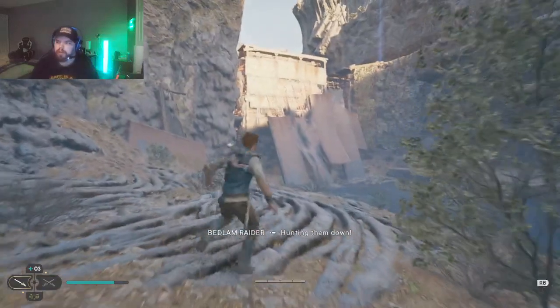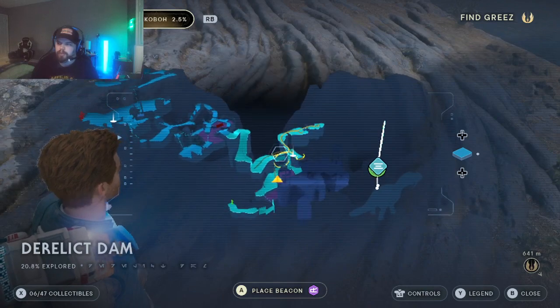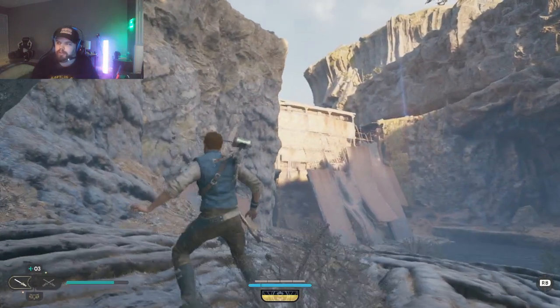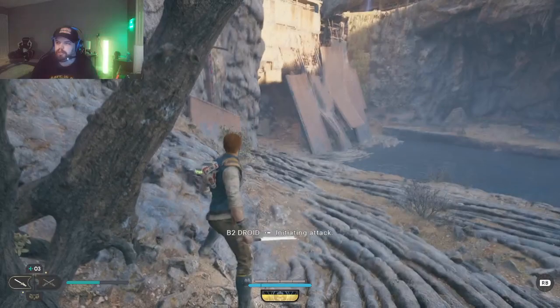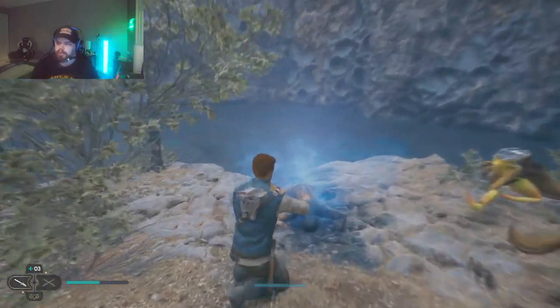If you guys are looking for an echo, right there is the dam. You just jump down and go this direction, right where there's — from there out. Go down and then you can get the echo right here. See what we got.